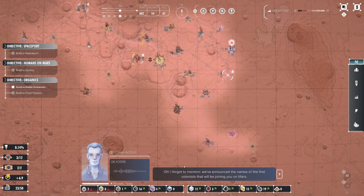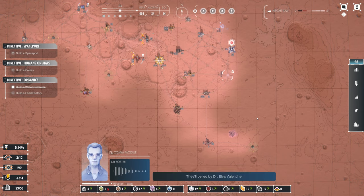Another call from Dr. Foster. We've announced the names of the first colonists that will be joining you on Mars. The crew was selected from different nations within the Oxy UN — mostly scientists and technicians — and they're already undergoing ISA's colonist training program. They'll be led by Dr. Elia Valentine. She'll be a great commander — the colonists elected her unanimously.